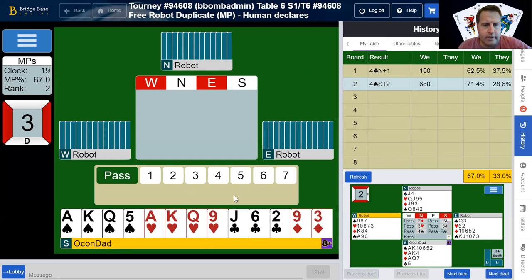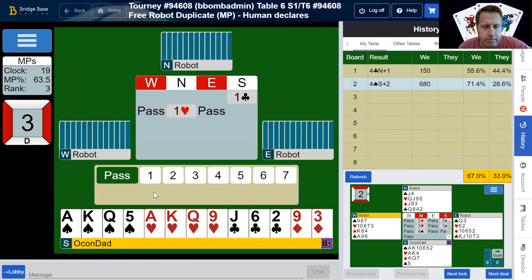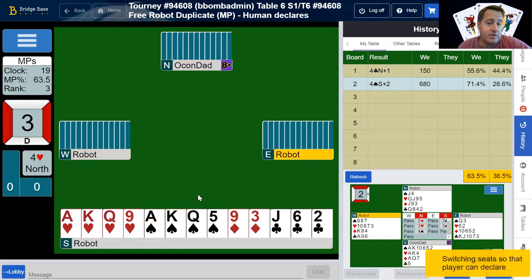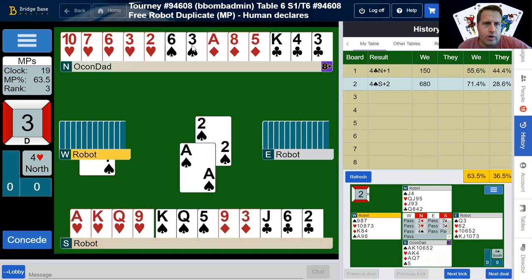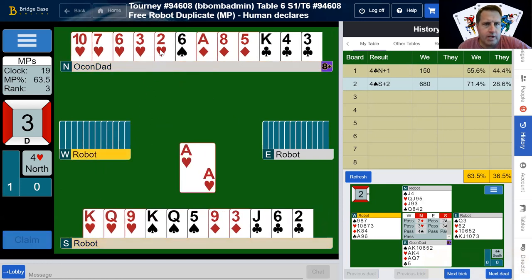Seventeen, nineteen. We'll open this club and hopefully partner bids a major; if they don't, we'll jump to two no trump. We're going to jump to four hearts here — this one I like to point out is actually a strong bid. Most times you jump to game it's a weak bid, but when partner's only promised six points, this would be a strong bid. Partner had a minimum, so you could actually go on if you had more — that north robot hand.